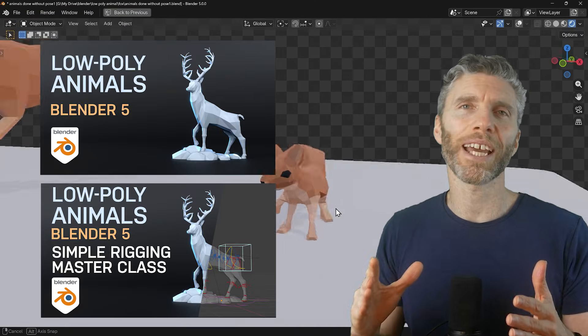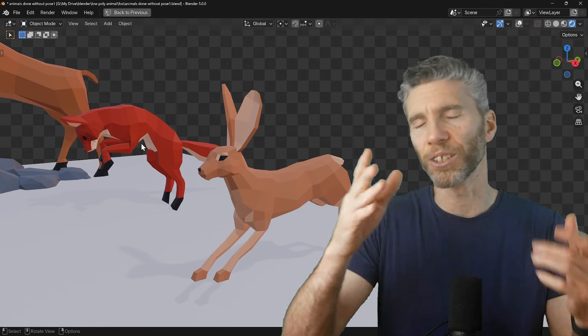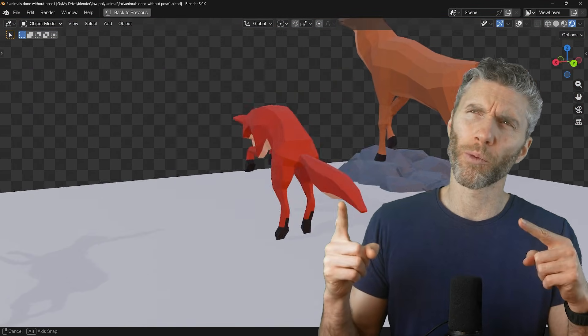If you want to learn how to make the low poly animals then do check out this video — link in the description — and of course the link to the asset pack is in the description as well, or the comments depending on where I put this video.